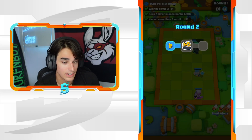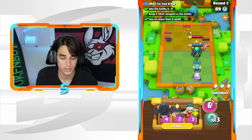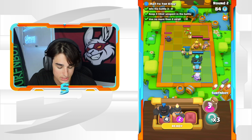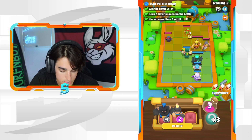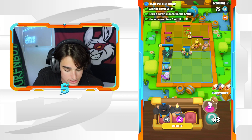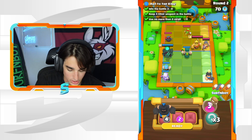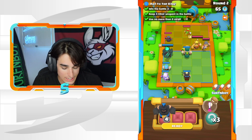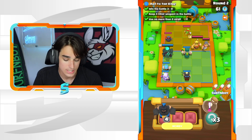I just keep the four elixir unspent until the very last round and use no more than two re-rolls. Now I'm going to stay away from using re-rolls. I'll go with a Giant Skeleton here to take the hit from the Spear Goblin, and put my Skeleton King on the left side so the Mini Pekka is all alone and can do more damage to take him out fast.